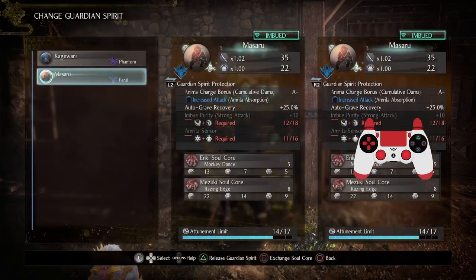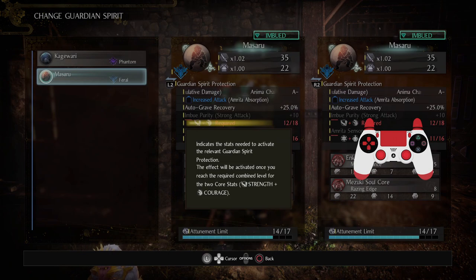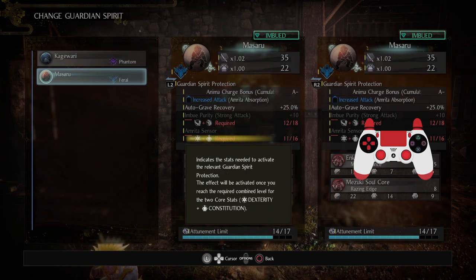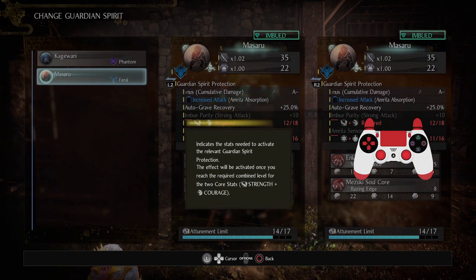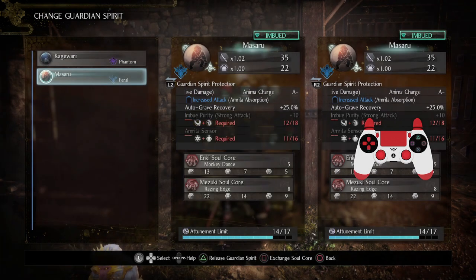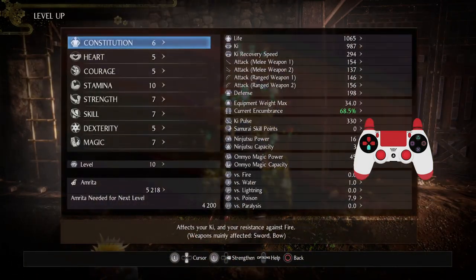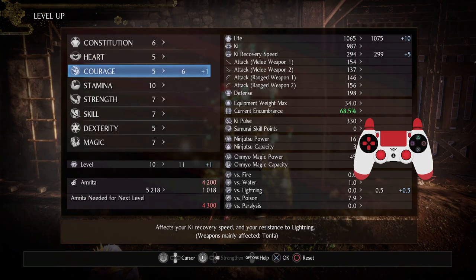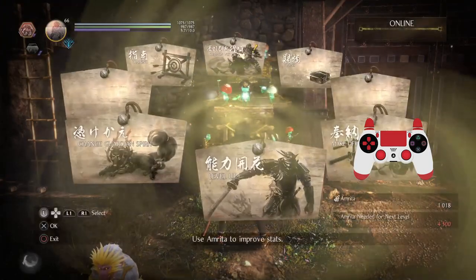What I want to do is work towards one of these things — Strength and Courage, or Dexterity and Constitution. Embuing purity on strong attacks seems kind of cool. I think I want some ki recovery, so maybe I'll just get some Courage. Why not? Let's get a little bit of Courage and do that.